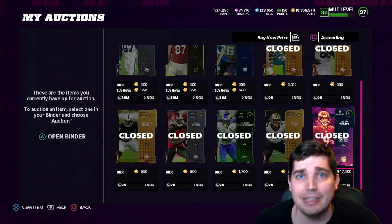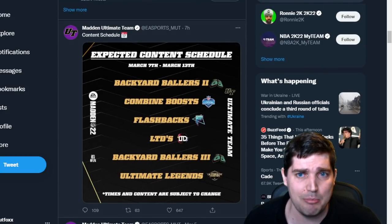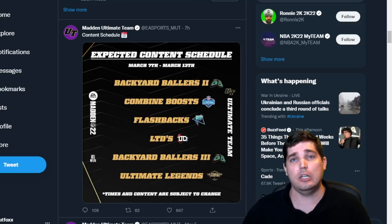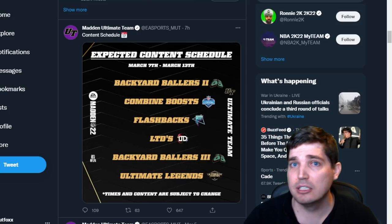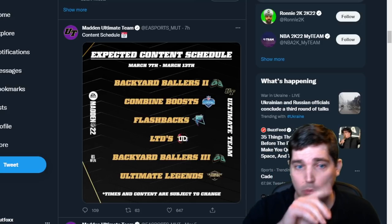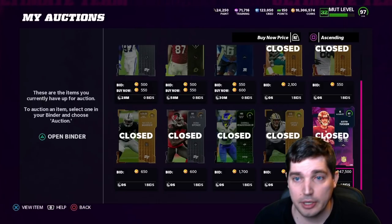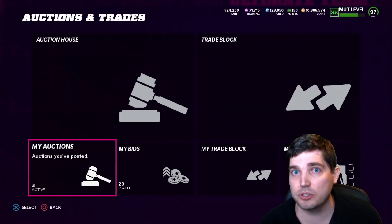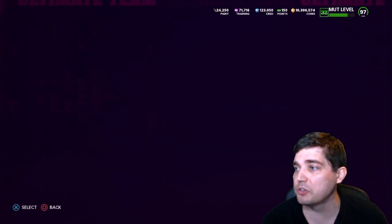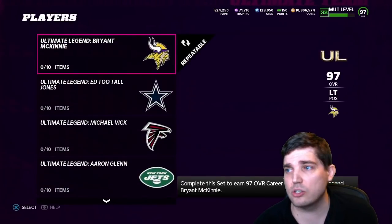Limiteds that have come out, Ultimate Legend limiteds like we saw in the schedule — Kirkland's kind of a bad one, you might have to hang on to him for a while if you bought him. Thursday limiteds sometimes go up. To get to 10 million, once you get to that half-million point you still have to keep going, so buying limiteds and sniping them on the weekends is a good idea. During the week, play the Ultimate Legend sets because the sets are so darn profitable. Let's talk about the Ultimate Legends exchanges.